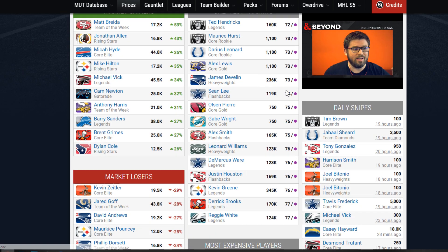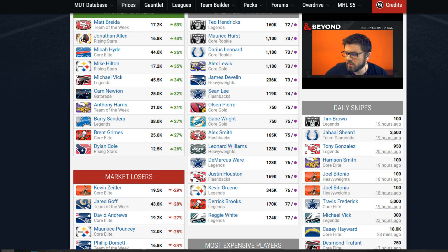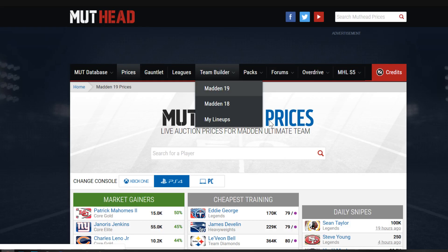Cheapest training at the moment looks like it's going to be around 72 coins for a training point — that's the cheapest you're going to be able to get right now. Again, if you get any of these cards for less value than you're seeing on the screen, that means you got a great deal and you're actually getting more training for your coins. We have some daily snipes over here to the right: Tim Brown for 100 coins, Harrison Smith for 100 coins, Joe Bettonia for 100 coins — a lot of 100-coin snipes.